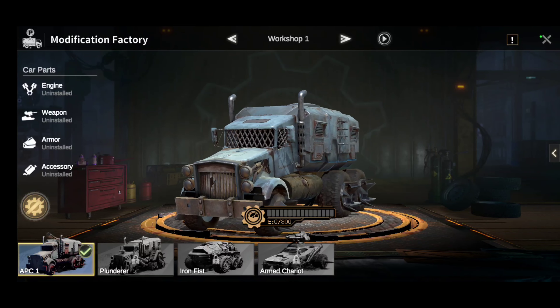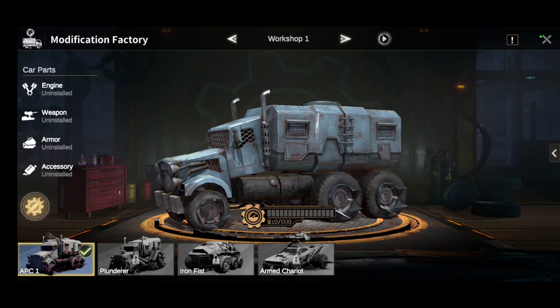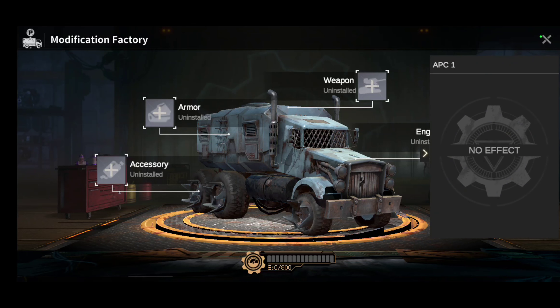If you want to click on the actual parts that you have, you're going to click the little circle on the bottom left and it has all the little parts you can put on. You have four different parts: armor, accessory, weapon, and engine. Right now everything is uninstalled.